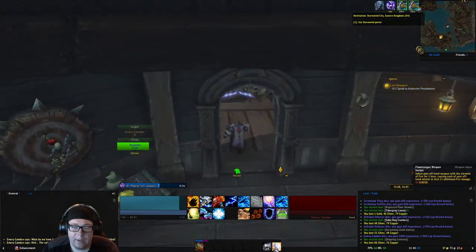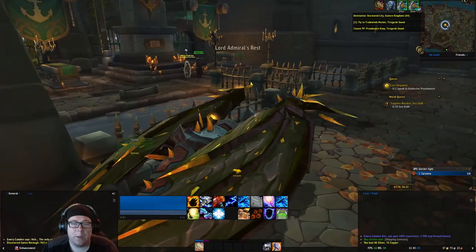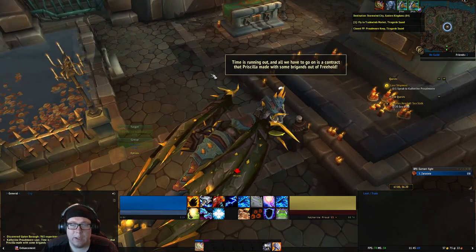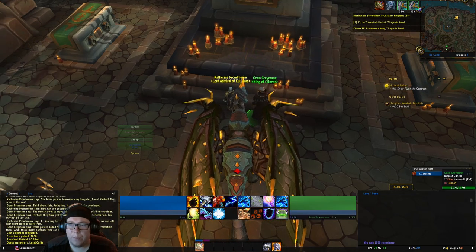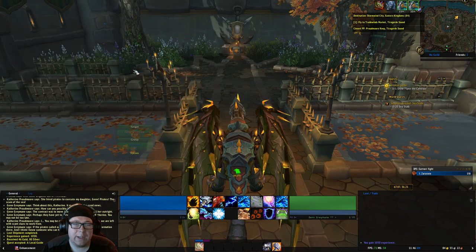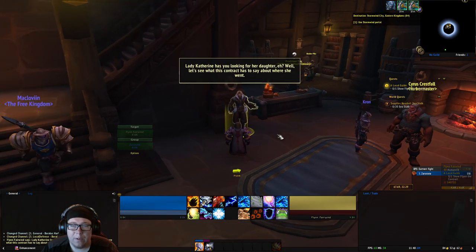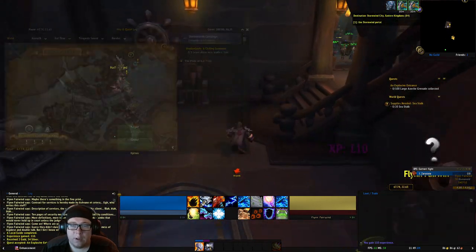We'll go ahead and slay him. Once we've slayed him, we need to make our way back to Catherine. Once we make it back to Catherine, we'll go ahead and talk to her. Wait for a little bit of RP. After the RP, we talk to Catherine again, turn in that quest, then we pick up the quest from Ginn. For that, we need to make our way to talk to Flynn. Once we've made our way back to the Harbormaster's office, we're going to talk to Flynn. Wait for a little bit of RP, and after he's done with his story, we'll talk to him.